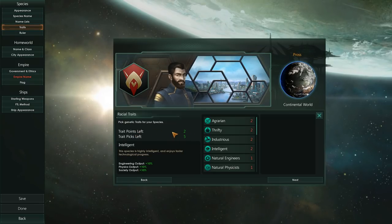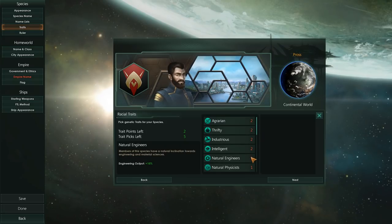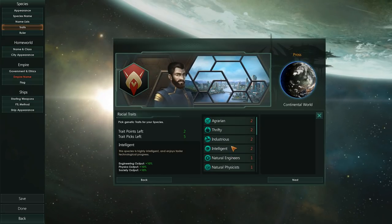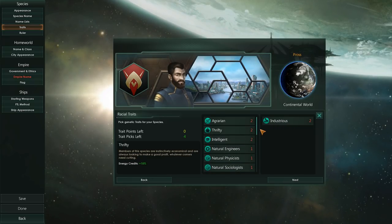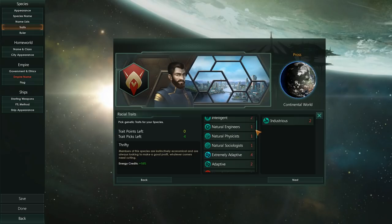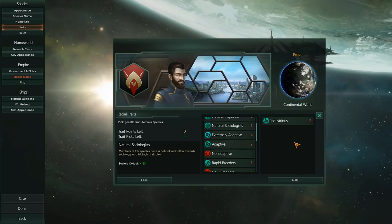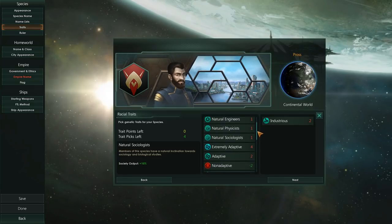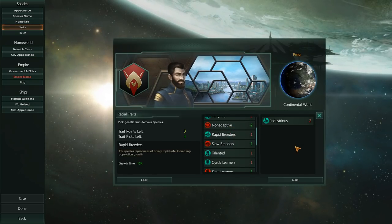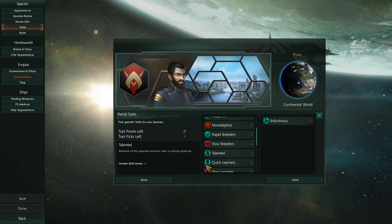What this means is that at the start of the game we get two trait points, and every single trait costs a certain amount of points — whether it's two or one. So for instance, if we pick Industrious, we now have zero trait points. However, what we can also do — and for those of you who've played games like Galciv or Galciv 2 or Galciv 3, you will recognize this system — you can add negative modifiers to your species, which will give you additional points to spend on other things.